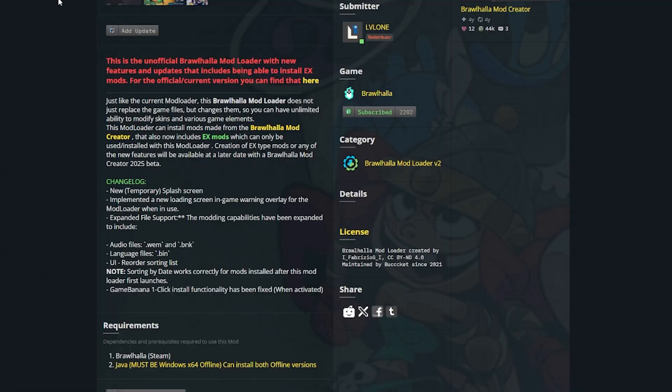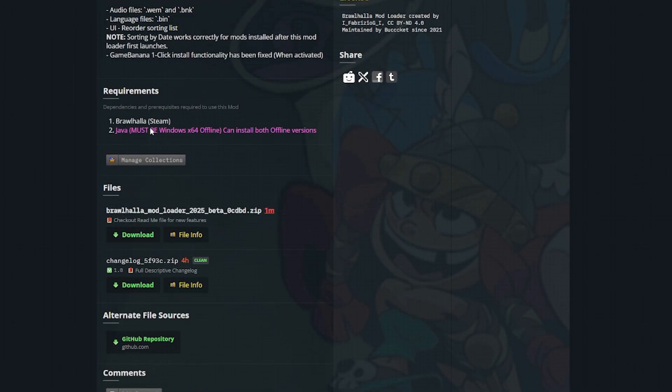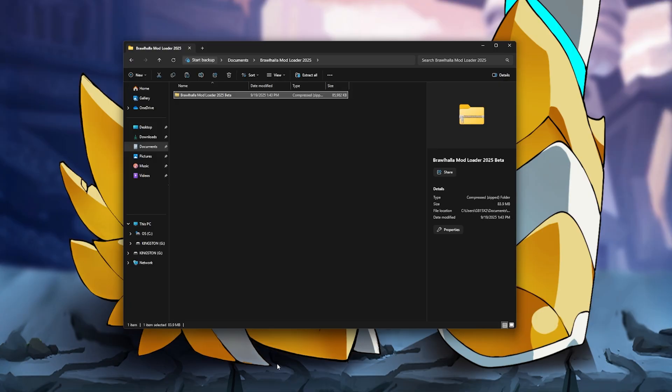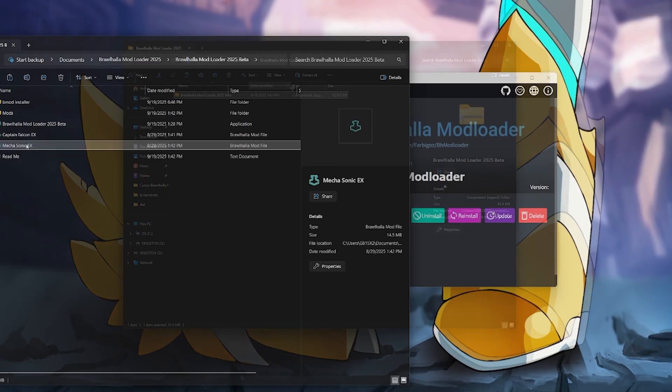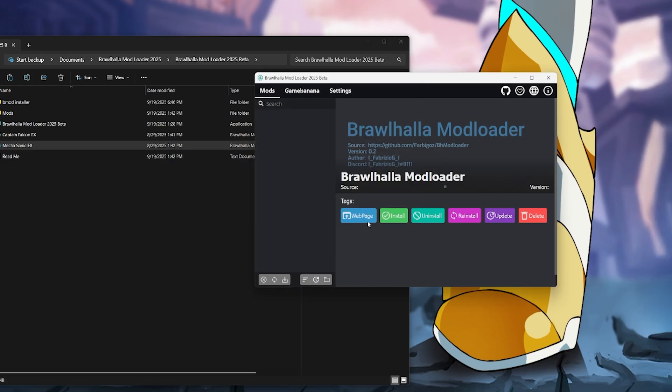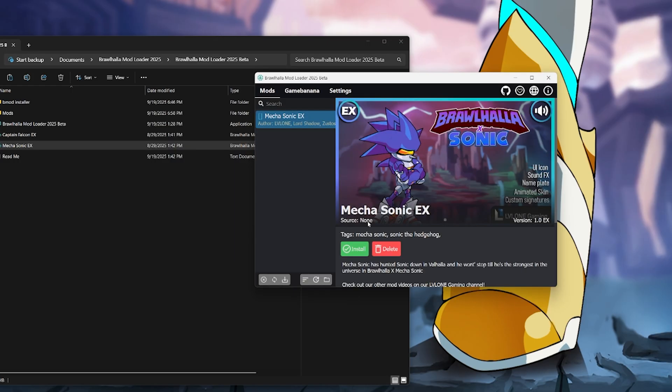If you're new to this, standard setup is simple. First, grab the Java files and install them. Second, download the new Modloader 2025 beta and launch it after Java installs. Both can be found in the links in the description or on the Game Banana page.